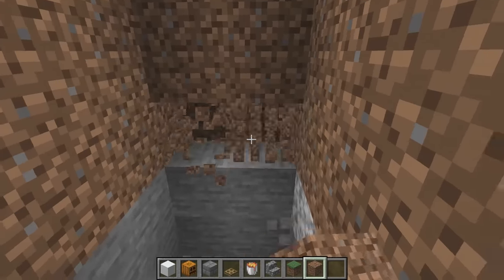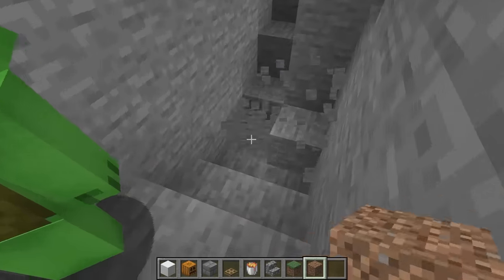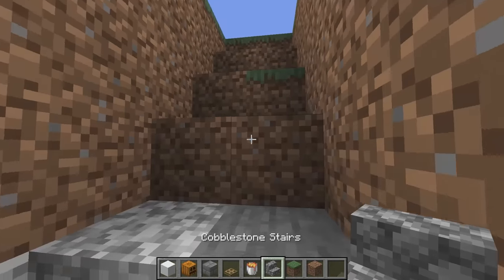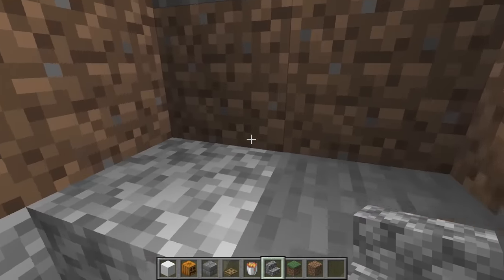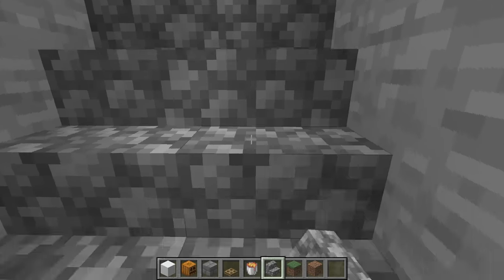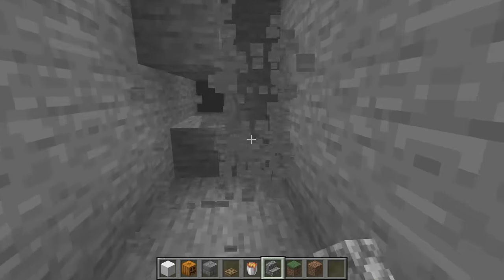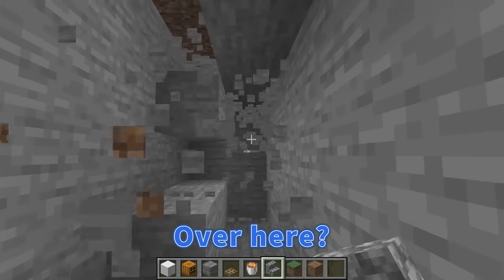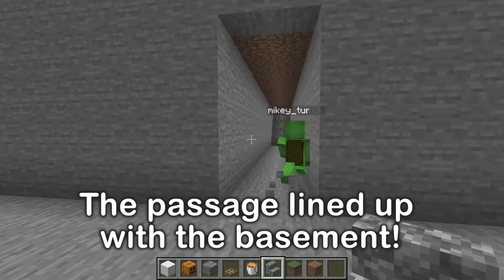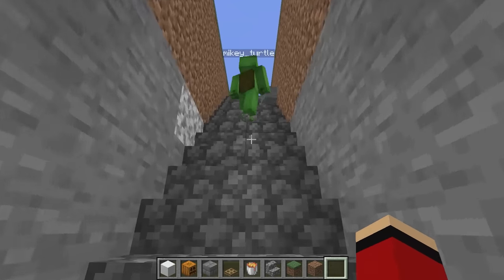I'll turn this section into a staircase. This should be deep enough — now for the actual stairs. This passage here — let's connect it to the basement. If I counted correctly, it should line up perfectly. It worked! Amazing! Now we haven't made this entrance a secret yet — we haven't hidden it yet. Let's do that right now.